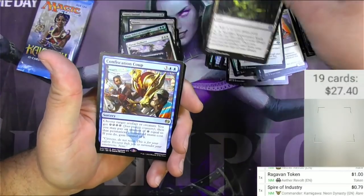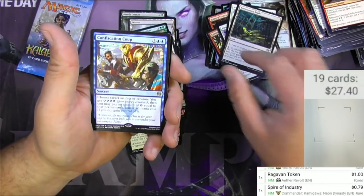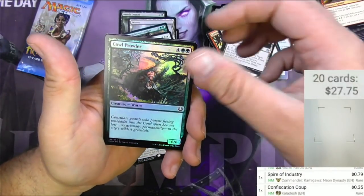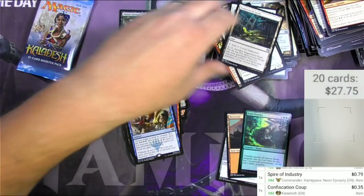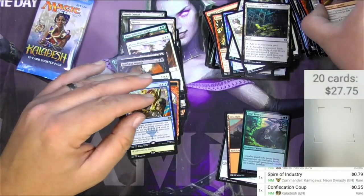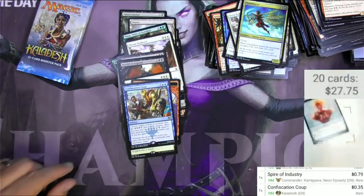Confiscation Coup — 35 cents — a Cowl Prowler, and an emblem. Oh there was the Cloud Blazer — all right, everything's right in the world. We got a Chandra emblem; we'll scan that too — it's a little bit, I'll hang on to it.